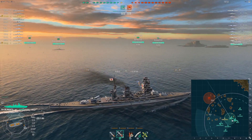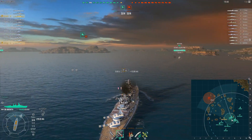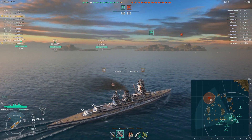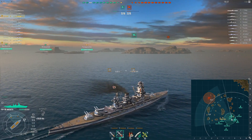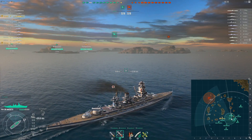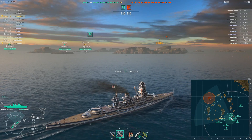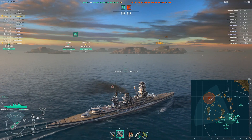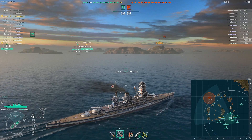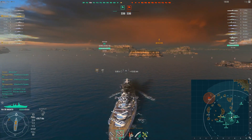These tier 7 battleships — whether it's the Nagato, the Gneisenau, or the Colorado — really do all need their upgrades. There are some ships you can get away without the upgrades and have a good time; the North Carolina is a good example of that. Out of the gate, the North Carolina is reasonably fast and has decent gun performance and gun range. But these tier 7s really do rely on their extra hulls, engines, fire controls, guns — you name it, they need it — to really perform and feel like a decent ship.